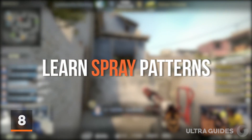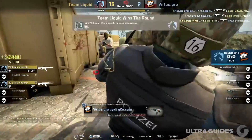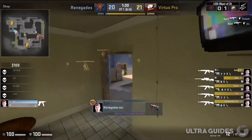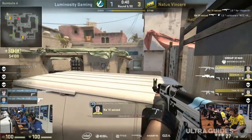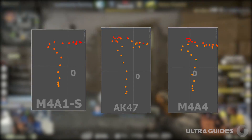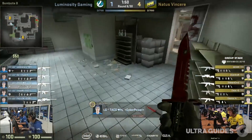At number 8, we have spray patterns. I hear this tip a lot, but I don't think people understand how useful it is. If you ever missed a long-range AK spray, it's most likely because you don't know the spray patterns. As an example, if you go ask most pro CSGO players to draw the spray patterns, they'd most likely be able to do it fairly accurately for most common guns. If you can learn spray patterns and go against them with your mouse, you can spray almost in a single spot, which eliminates bullet spread and makes your shooting much more accurate.